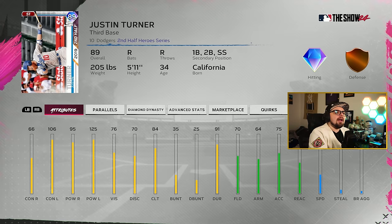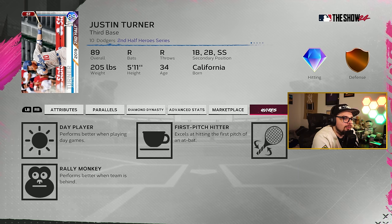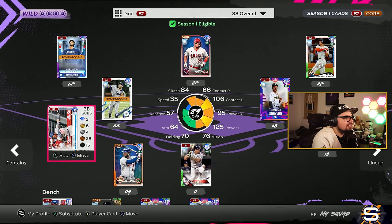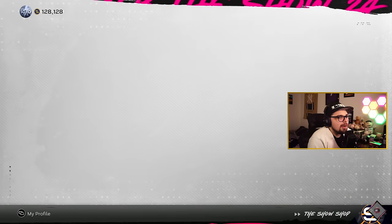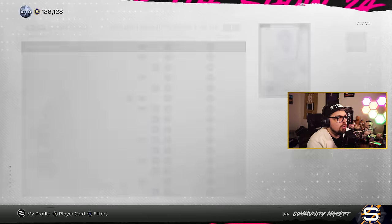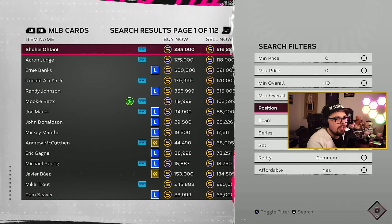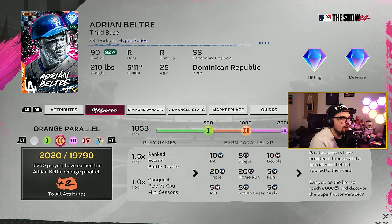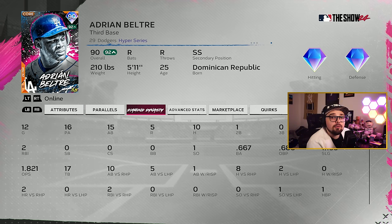Third base — I think my guy is probably Justin Turner. Again, no captain boost for him, but he's got good power versus both sides, he's very good versus lefties, could play a few positions, and I just like his swing. He's got a solid Diamond Dynasty swing. I would recommend him for a safe third base option to get going. Another option, if you're choosing him out of the 90 overall Hyper Series pack or just buying him for about 15k, is Adrian Beltre. I love his swing — he crushes the inside stuff, he's good versus righties, good enough versus lefties, and has good fielding. I have been a big fan of this card so far.